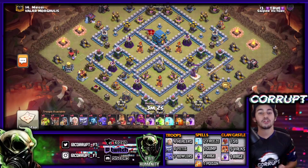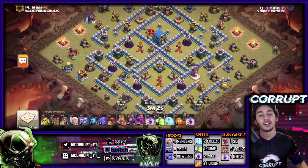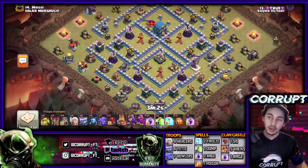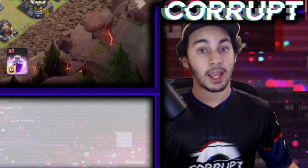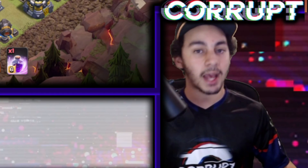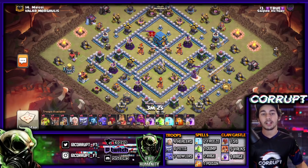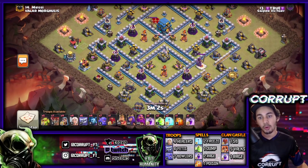We're jumping into strategy number five first: Yeti Smash. I haven't seen this in a long time and one of the best things about this strategy is it takes advantage of certain bases. The biggest things you need to understand are two: the funneling, and whether the base design is good enough for yetis — mainly the pathing. You want to look at how big the compartments are; if the yetis have to bust down a wall, it's not a good base for yetis.